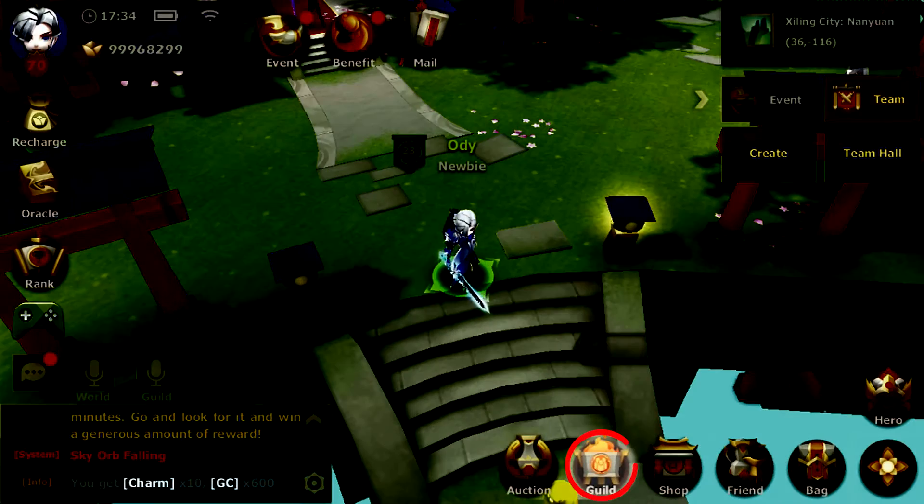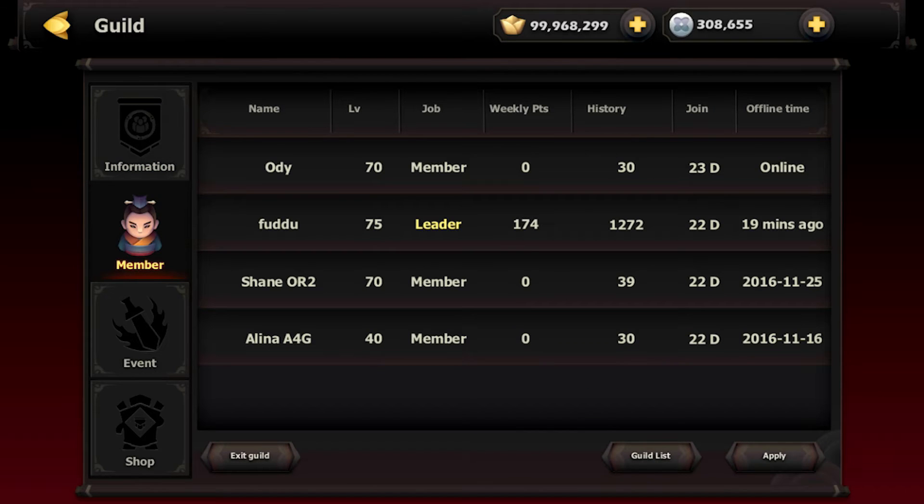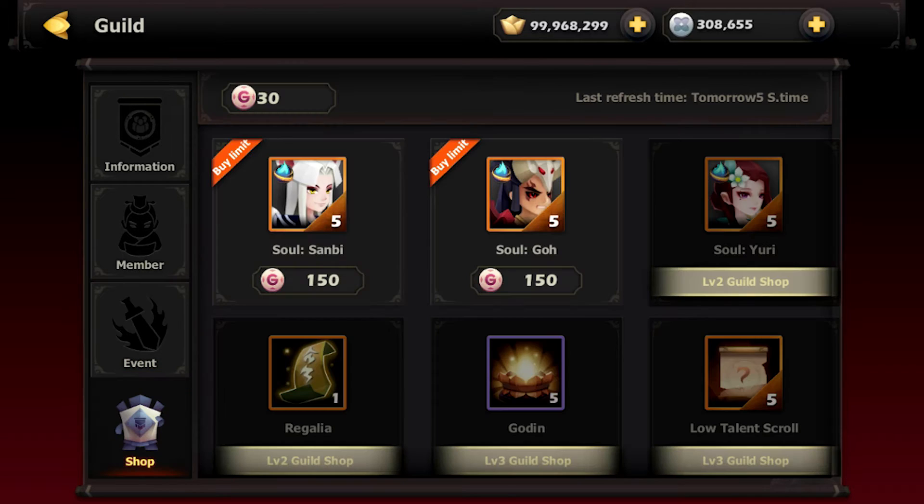Join or create a guild and lead your guild to prosperity. A lot of guild events and benefits will help to increase the power of your character. So don't forget to join a guild with your friends.